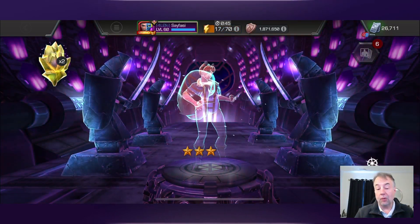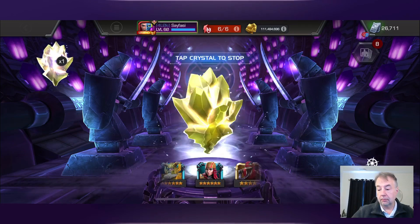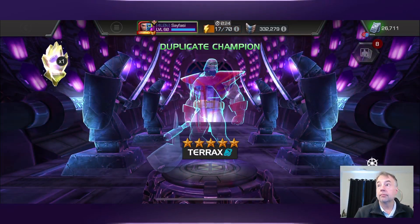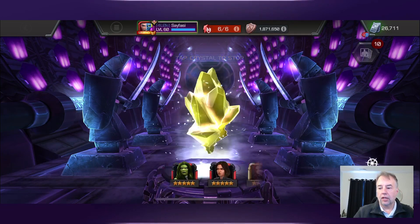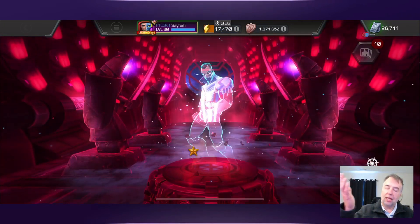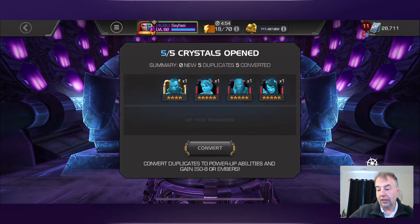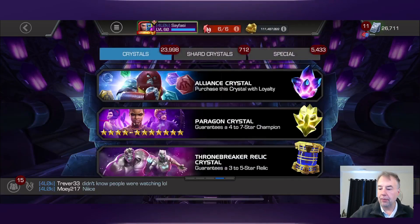That's three five-stars in a row. Would be nice to see a six or seven-star pop up, but not going to complain. That takes her to max sig. Quick tap another one - that's four of five stars, pretty decent luck. Gets him to sig 120. Last one - would love to see a seven-star. There's our four-star, had to happen sooner or later. For the rest of the crystals I can guarantee a five-star or six-star champion.